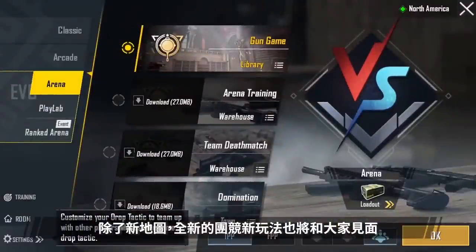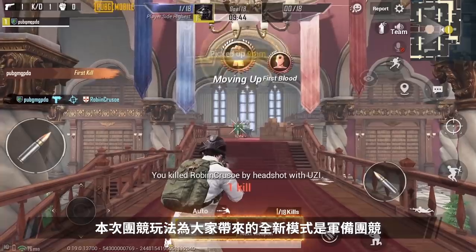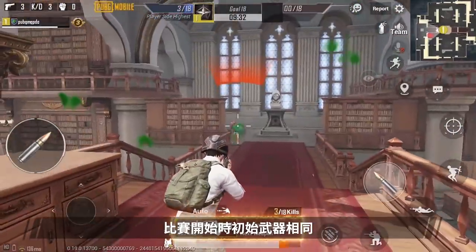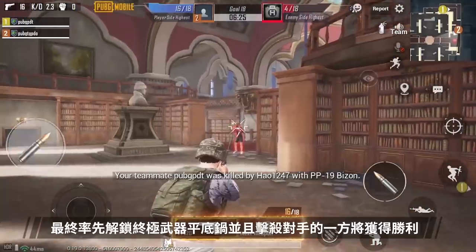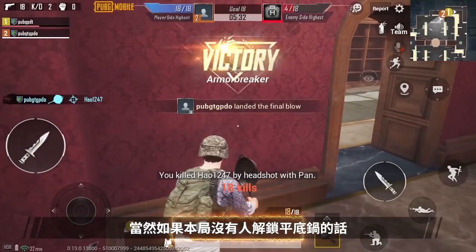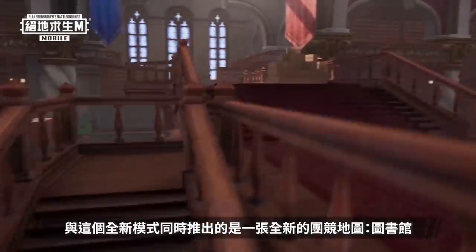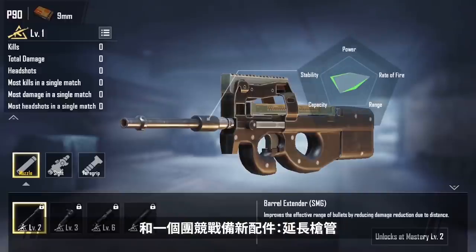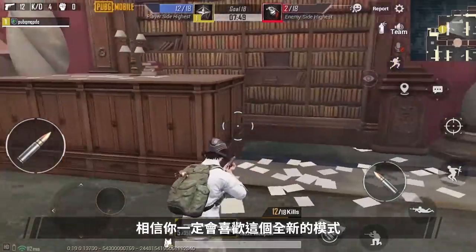New TDM gameplay will also be introduced. The TDM update features a new mode called Team Gun Game, where players start the match with the same weapon and have to constantly kill other players to change their weapons. The first team to unlock the pan and kill the opponent wins. If the pan isn't unlocked, the team with the highest score wins. We are also introducing a new map library to TDM and the Barrel Extender attachment to loadout mode. We believe you'll really enjoy this new mode.